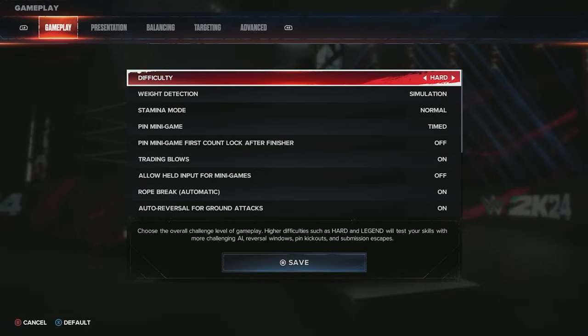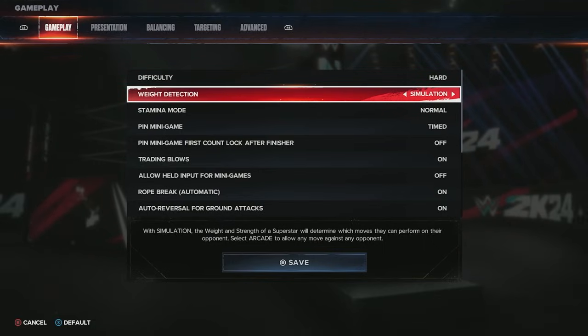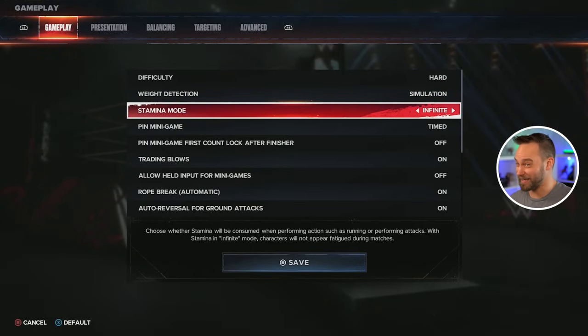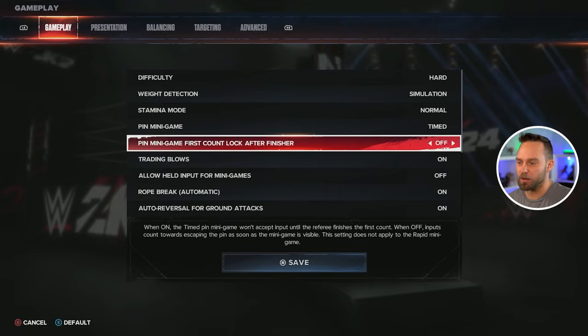The weight detection you can adjust if you want more of a simulation style or if you want the arcade style — sometimes it is actually fun to adjust this if you want more of an arcade experience. The stamina is dealing with the consumption of your stamina. You can have it as normal or infinite stamina so your guy will never get tired.